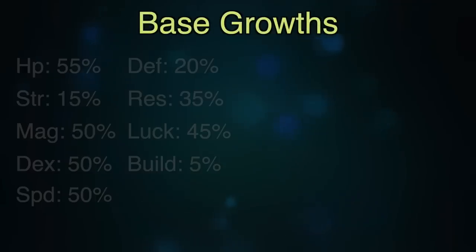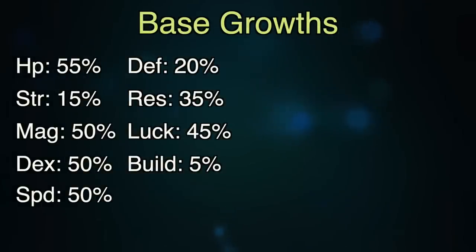She starts with the following growths: 55% HP, 15% Strength, 50% Magic, 50% Dex, 50% Speed, 20% Defense, 35% Resistance, 45% Luck, and 5% Build. In terms of Magic, Dex, and Speed, Ana has amazing growths, and paired with her ability that gives her all the tools she needs to become an absolute killing machine down the line.